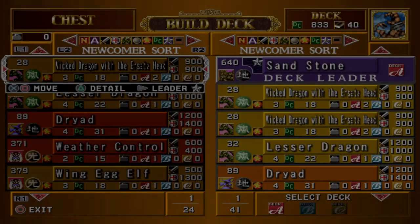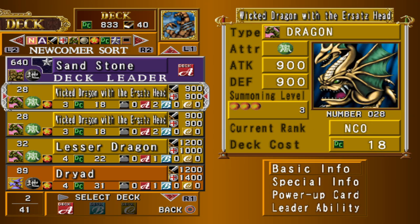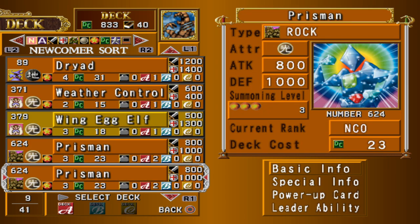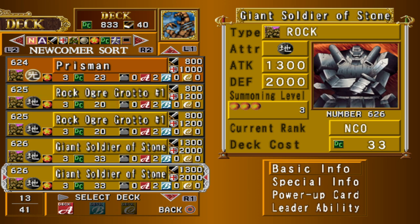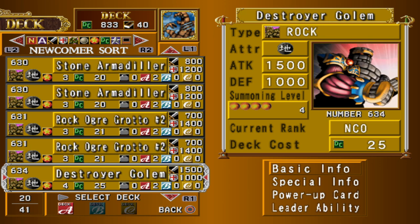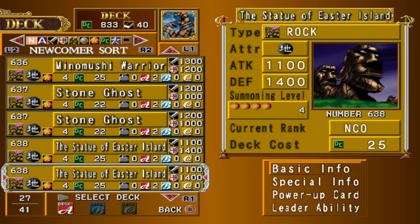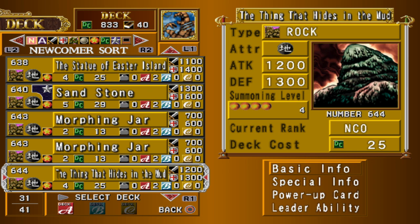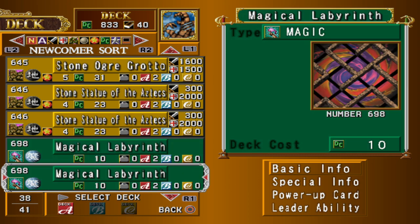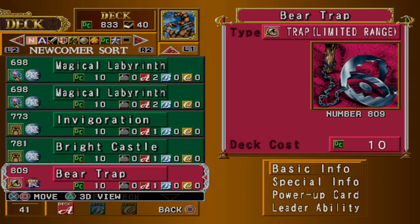Next up is the admittedly boring rock deck of Sandstone. Fuse rocks with your other creatures to make the two most powerful rock monsters in the game. Fusing a rock with a dragon grants you Stone D — Wicked Dragon with the Ursart's Head is not high enough attack for this fusion, but you can fuse that dragon with Dryad to create Blackland Fire Dragon, which can fuse into Stone D. You can also fuse any female with a rock to make Mystical Sand provided the female monster has at least 4 summoning power. You even have a Weather Control to create Wasteland, which boosts your rock monsters' attack and defense by 500 points.